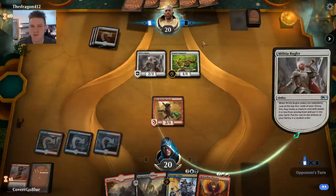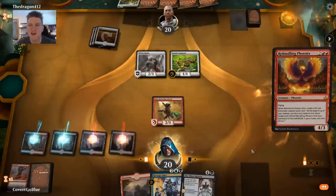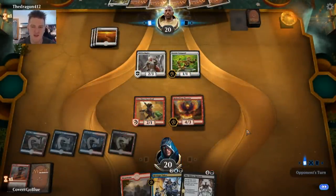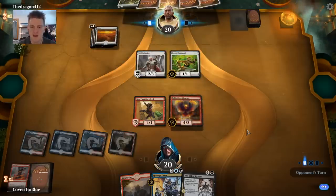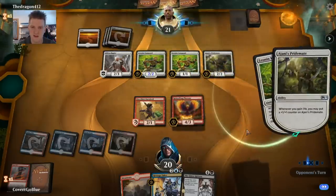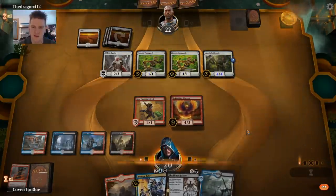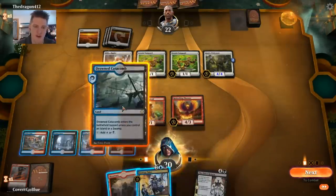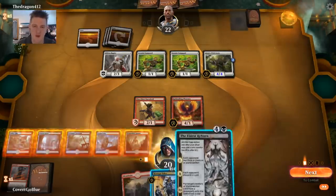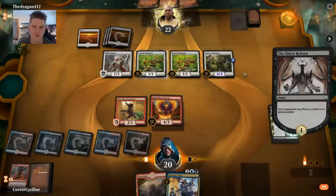Militia Bugler — another Pride Mate. Hostage Taker is probably going to have to have a word with you. And here is the Rekindling Phoenix, which is usually pretty hard to deal with, but white has exile effects — Conclave Tribunal is something we have to watch out for. Our opponent's had no problems hitting land drops, and here comes another Vanguard to make the Pride Mate even bigger — a 4/4 Pride Mate. I do want to make absolutely sure I get rid of this Pride Mate, so I'm going to play the Eldest Reborn now and Hostage Taker next turn.